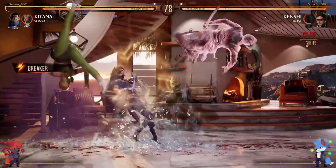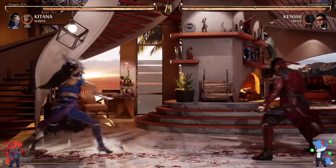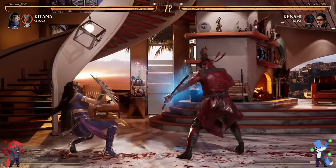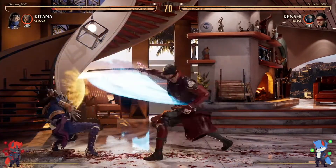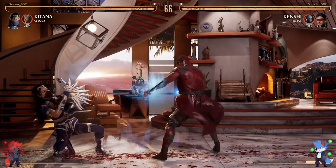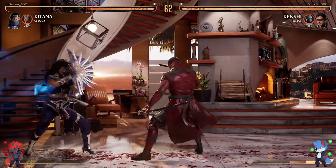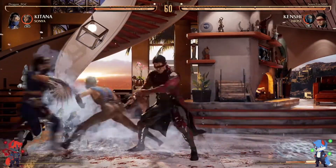Nice opening from Sonic — the jab string to the Frost Slide. Good spacing. Fully charged that special — I believe it's plus if fully charged. Obviously you can armor, but Dragon doesn't have meter right now. So Sonic realizes Dragon has no meter and is using that special to bully.